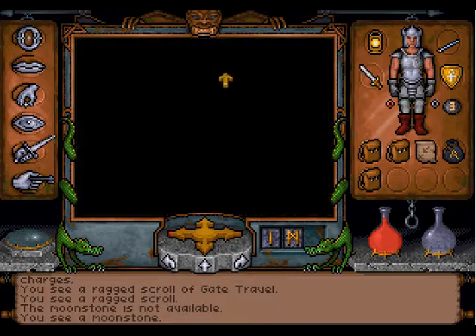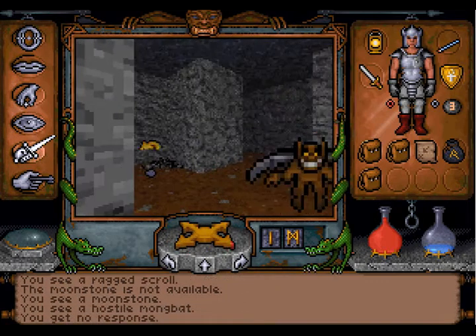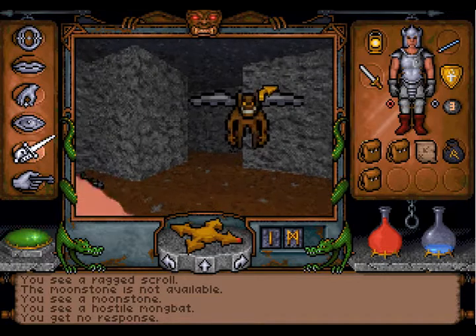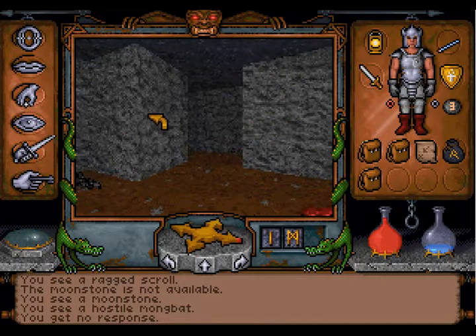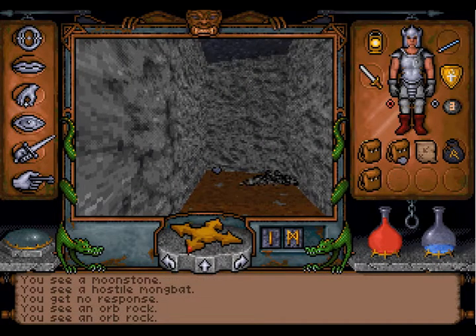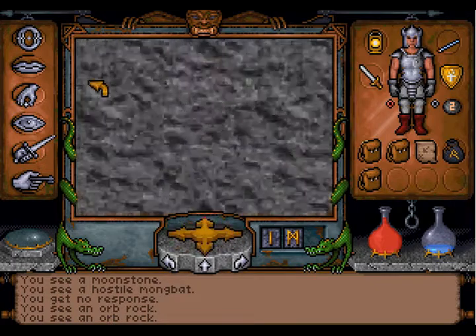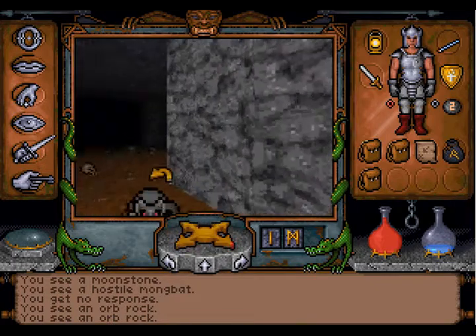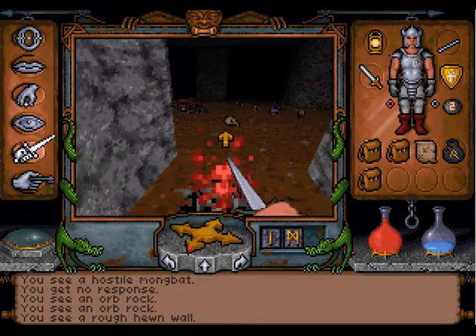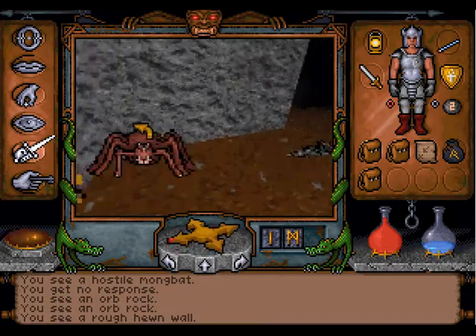We can get down here. A Hostile Moonbird. The important thing is that that is an orb rock. It's made from the same material that an orb is made from, which prevents us from casting spells on the upper level. So if we use that orb rock on the orb, we would be able to destroy it. That's what the mage said we just met. Important piece of information.